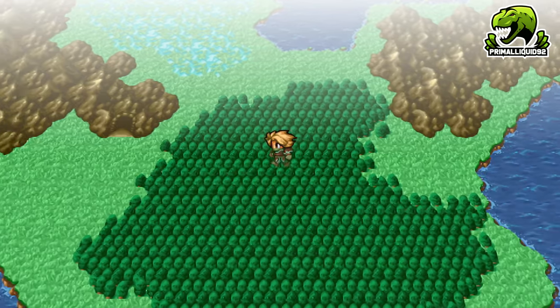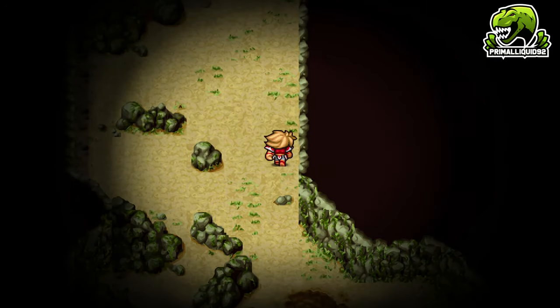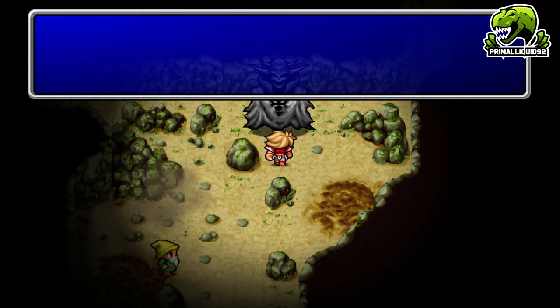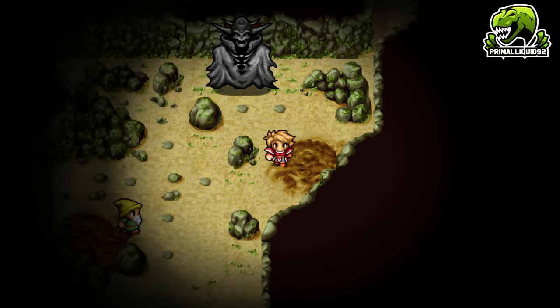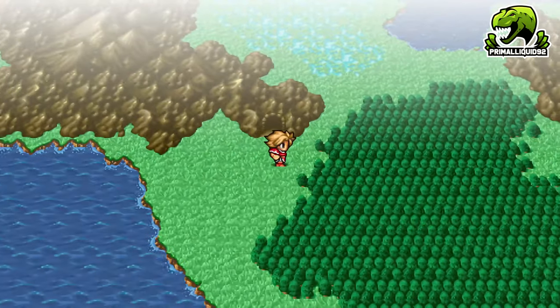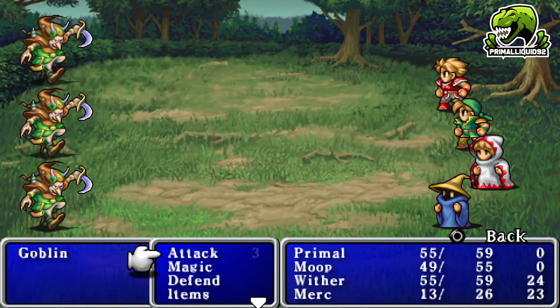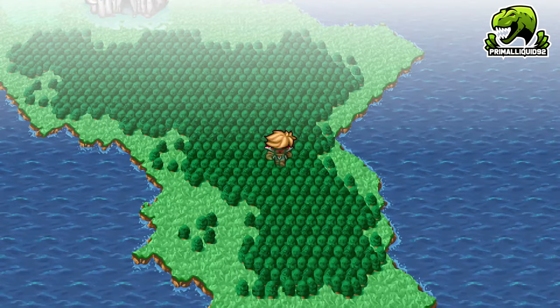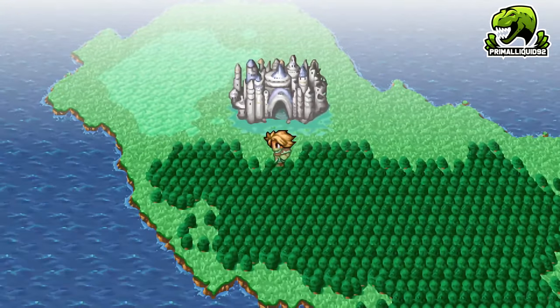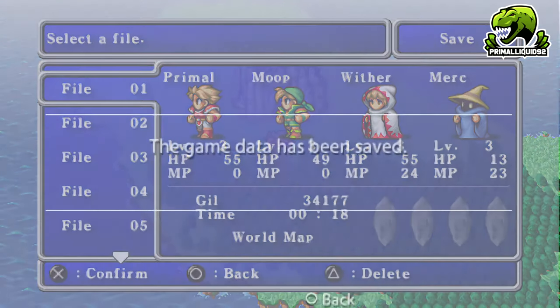This is the Earth Gift Shrine — part of the Dawn of Souls content added in the Game Boy Advance version and the PSP version. It's not in the pixel remaster on Steam, which is frustrating. It wouldn't have been hard to include since the PSP version is still pixel-based, but I guess Square just didn't want to.